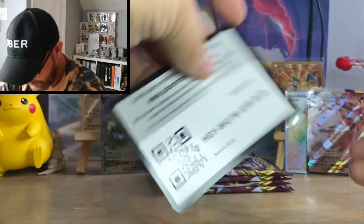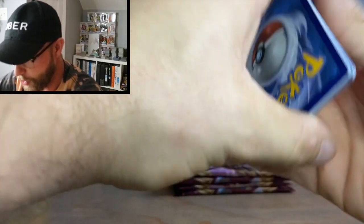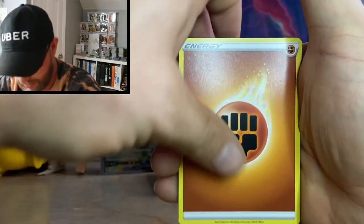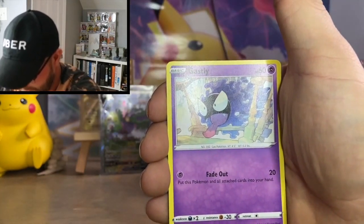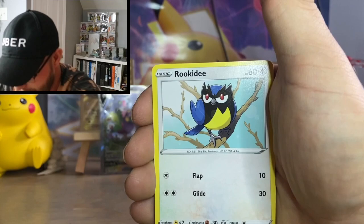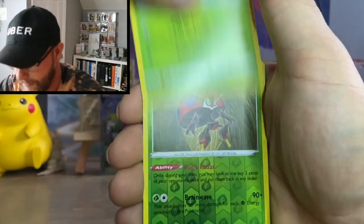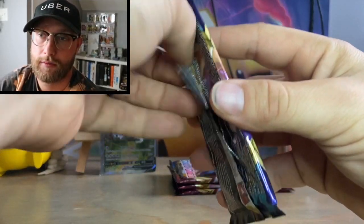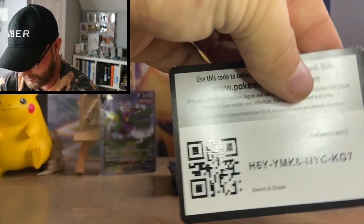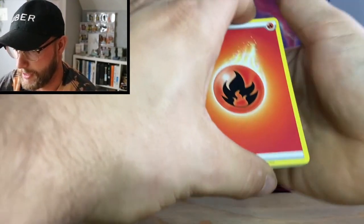Next pack: Fighting Energy, Qwilfish, Poké Kid, Energy Search, Gastly, Rookidee, Sizzlipede, Snom, Gossifleur, Orbeetle reverse, and a Cinccino non-holo rare. Then another pack — one, two, three, four to the front. Let me know what your favorite pull has been so far: the alternate art Tornadus V, the Stonjourner VMAX, or the Rainbow Marnie?